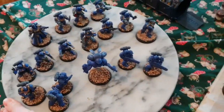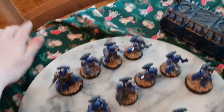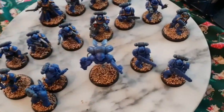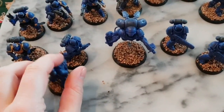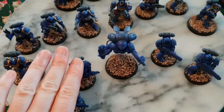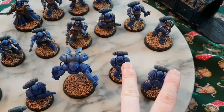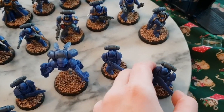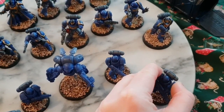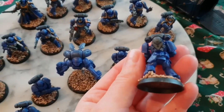So here are all my Ultramarines - not loving the Christmas cat tablecloth, it's making everything a bit annoying. There are two more Intercessors and then the Hellblazers over there.